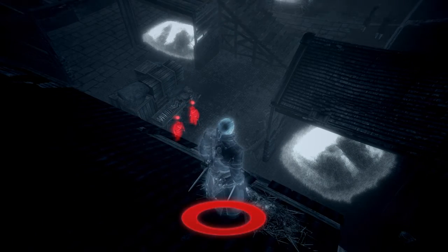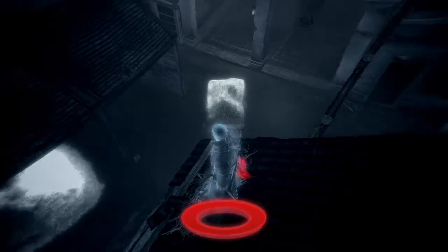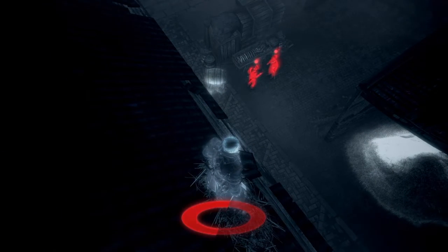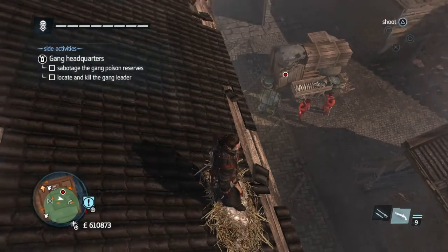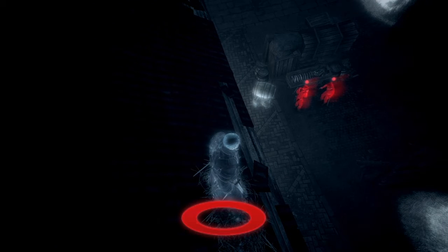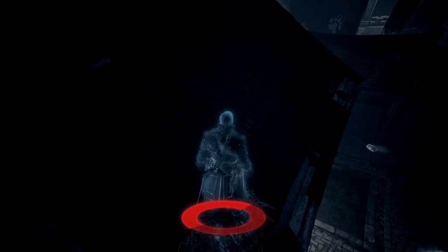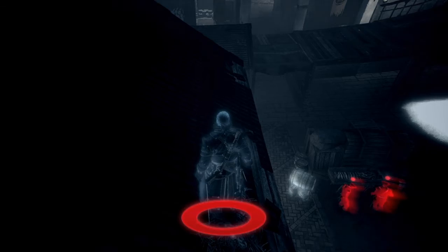You'll see that there are two guards standing there and the gang leader's not far away from us. If you look down there, by those two guys is the barrel — it's marked red — so that's what we have to shoot. But we're going to wait, just stand here and wait, because if we wait long enough the gang leader should walk along by this group of people.